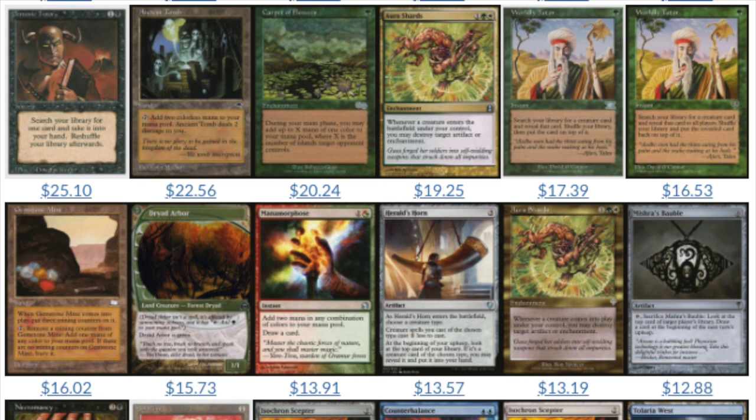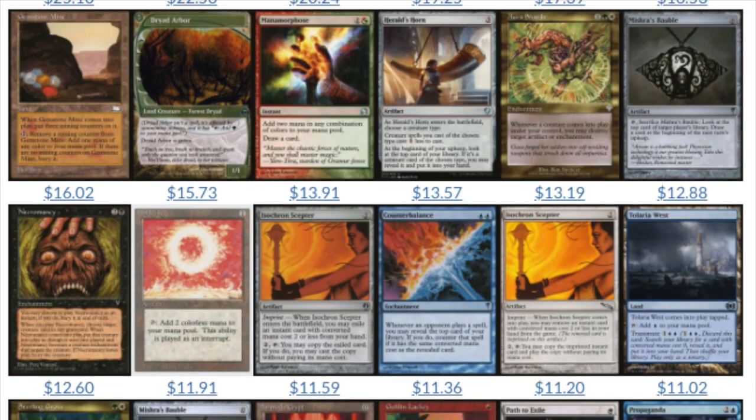So obviously there is a lot of value in something like a Mirage uncommon tutor. Any of the tutors would have been a very good pickup. Same with Ancient Tomb — there was a time with Urza's Saga where you had gold symbols and silver symbols, and people knew about that. So when they looked at something like Ancient Tomb, they assumed it was just a common, and you could pick that 'common' for quite a bit of money.